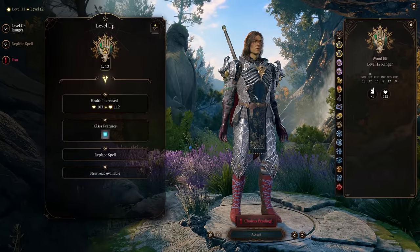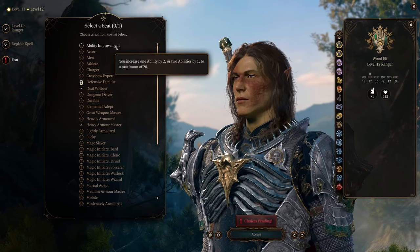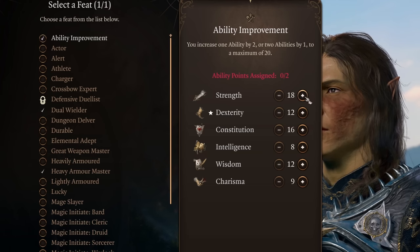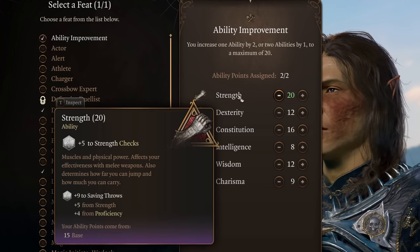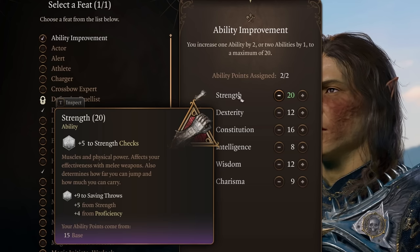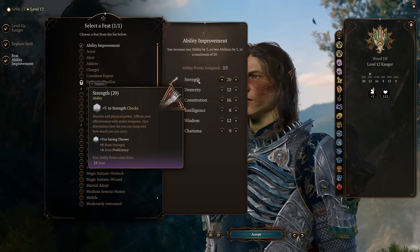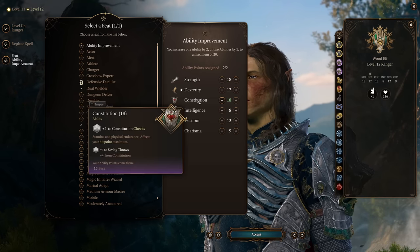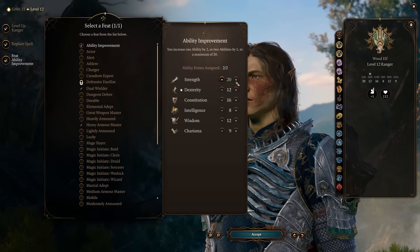And finally, we have made it to max level 12. The easy choice here, if you've been dual wielding, is to take the ability score improvement and boost your Strength up to 20, giving you a plus 5 modifier. There's really no other feats that offer more of a power increase than this. If you're using two-handed weapons, you may already have a 20 in Strength, and therefore you could boost your Constitution from 16 to 18. And that'll be it for this build guide video — many more to come, including some multi-classing builds.